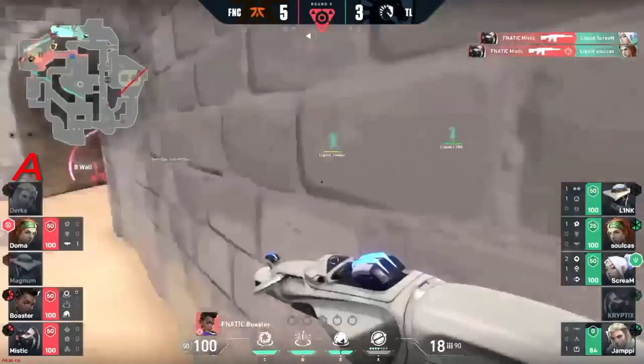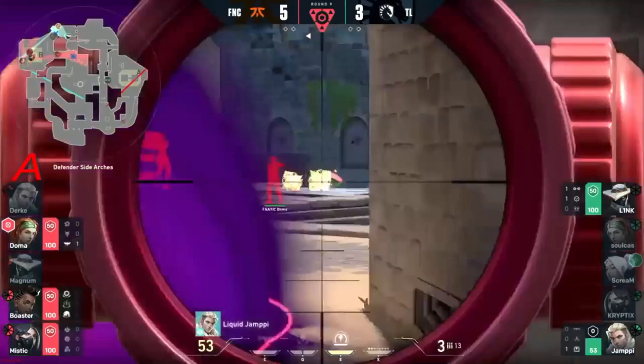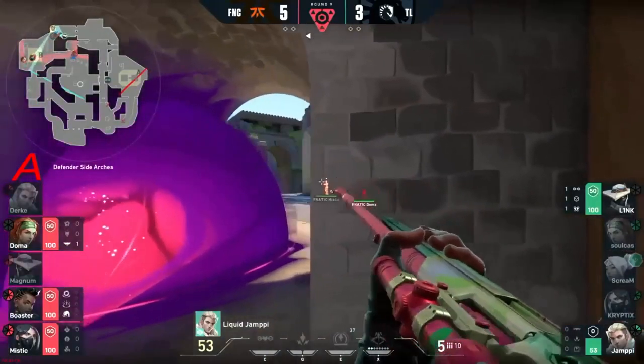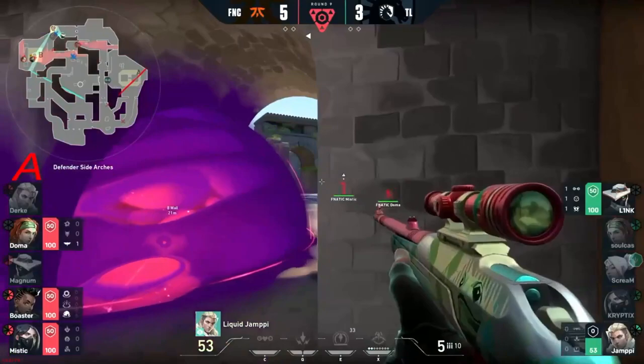On the back of that flash — Boaster got two! Seekers go out. Now the 3v2 — Fanatic gonna leave Mystic and Doma posted up toward the pillar. You do have the freedom of the roam coming in from Boaster, so keep in mind he could get a flank on this.